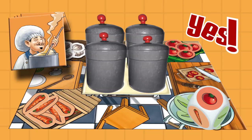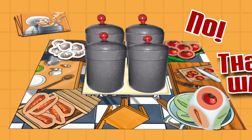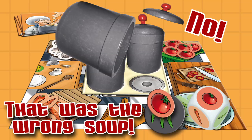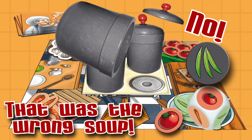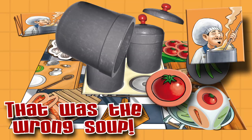If your fellow cook says yes, you get a cooking tile. If your fellow cook thinks no — that you put the wrong ingredient into the wrong pot — pour out the contents of that pot, placing the recipe tile from the pot next to the die. If your fellow player is correct and you did place the ingredient in the wrong pot, he takes one cooking tile as a reward and you get nothing.